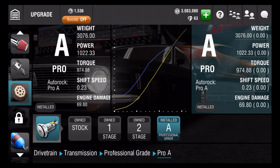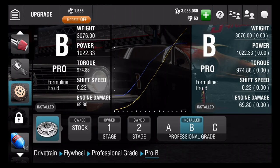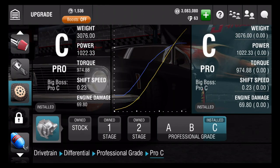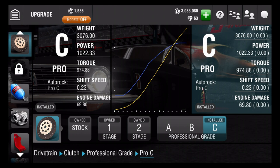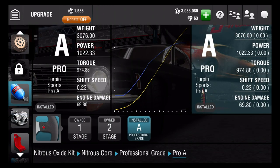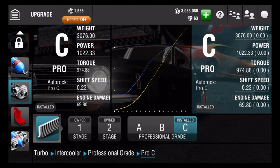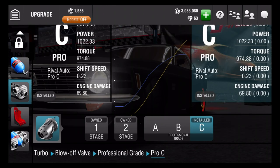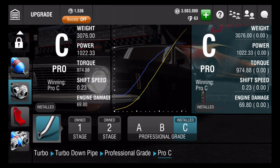Drivetrain - it's professional grade A. So the A kind of ruined it, but you can only choose A. The flywheel - there you go guys, finally a change - it's B. Differential is C, and the clutch is C. We put NOS on it, so bottle is stage 2 - we didn't need the A, B, or C. And the nitrous core is professional grade A. And the turbo - the intercooler is C, the turbocharger is C, blow-off valve is C, and the turbo downpipe is also C.